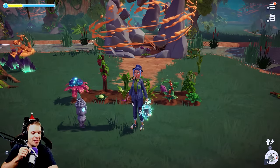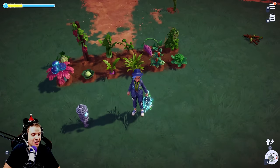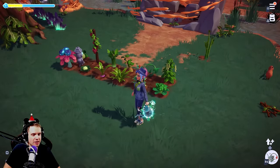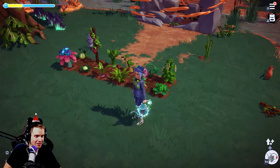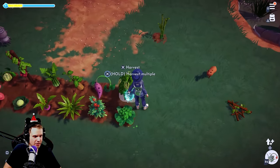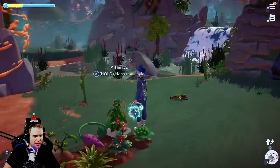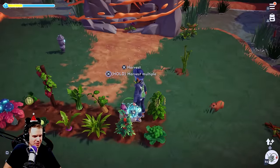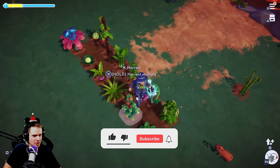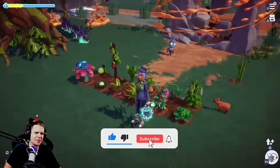Hello guys, welcome to Disney Dreamlight Valley! Today we have a very interesting video — this is all 12 new crops that we can currently grow in Eternity Isle. We got broccoli, beans, some kind of a root — I forgot the name — yam, pineapple... anyway, you know the names.